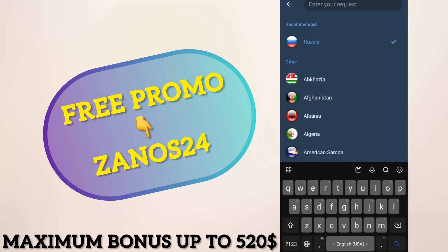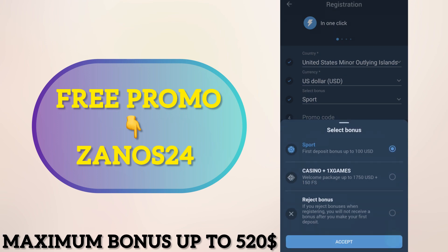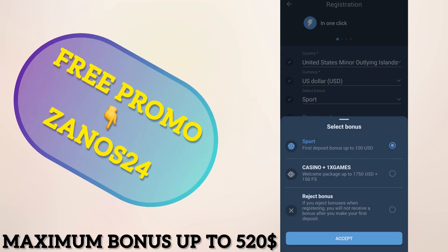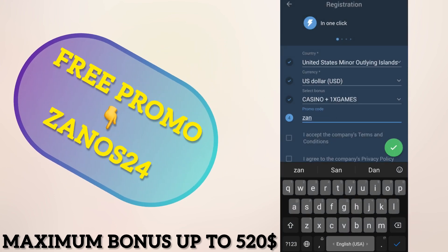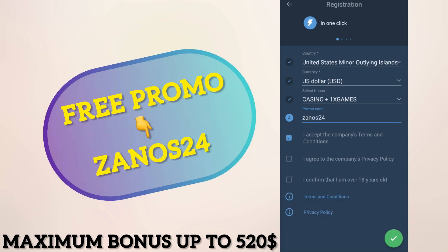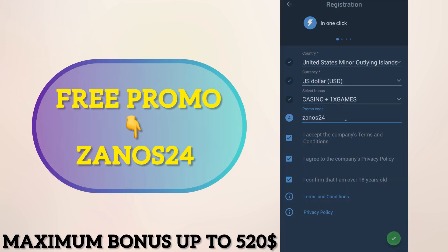Set your current country and currency — $3 US dollar. Select your bonus: if you're playing sport, choose sport; if you're playing casino, choose casino. The most important part is the actual promo code: ZANOS24. Accept all the rules and confirm that you are over 18 years old, then tap the green check mark.